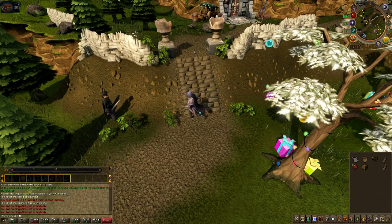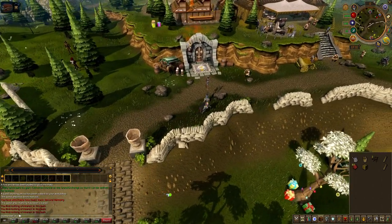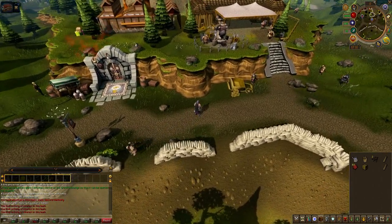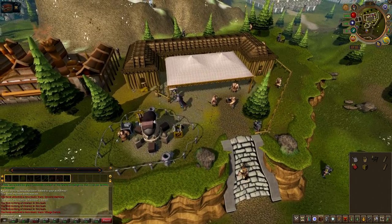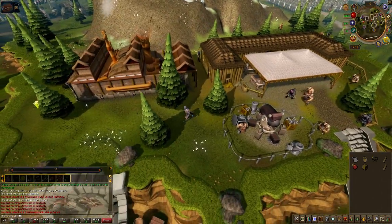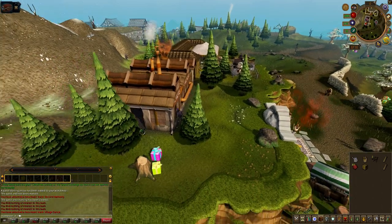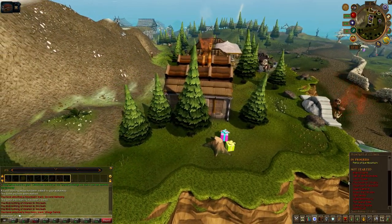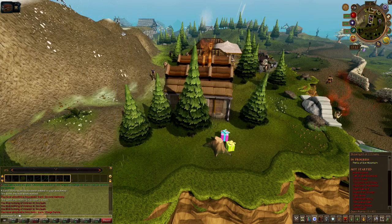Now we need to go to the power station on Ice Mountain, which is basically there. Let's click there and run up. We've come along here and we've got to go in this building. If I show you the quest log: 'I talked to Lucky the Delivery Dwarf. Lucky asked me to find a crate that fell off his cart on the road north of Falador. I have the crate. Now I should give it to Droka in the Ice Mountain power station.' So that's what we're doing.